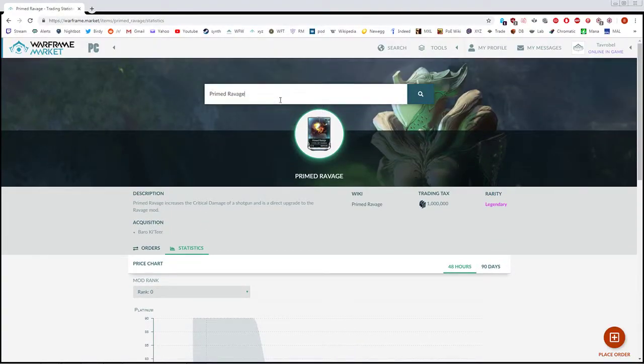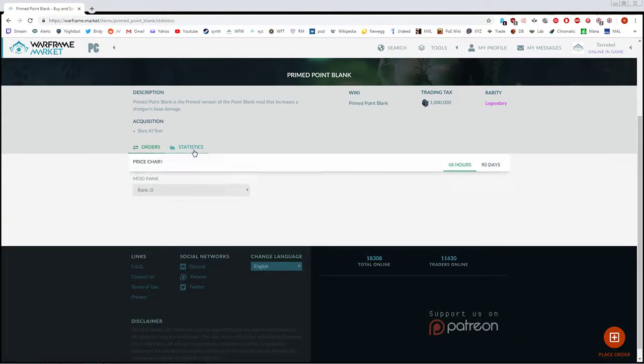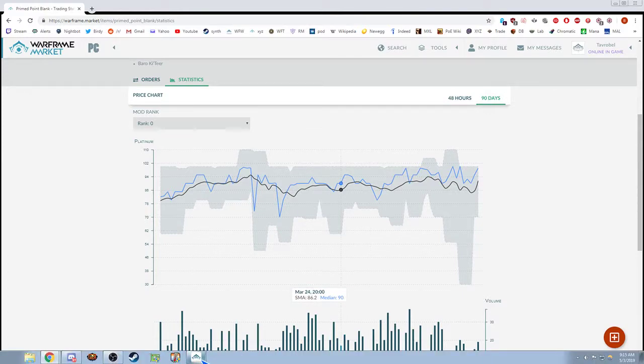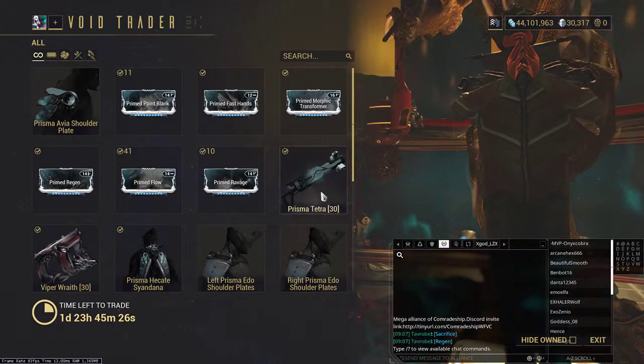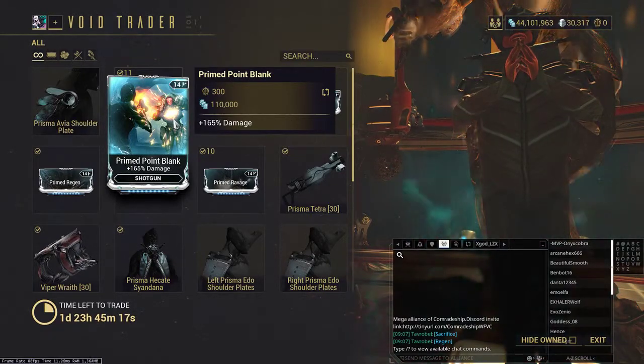Moving on to Prime Point Blank. It was reasonably good to sell — it made its way up to close to 100, maybe in the 90s. The last time this item showed up was November 30th, 2018, and it's currently May, so it's been almost 6 months since it showed up and the price got up to 100. This is an alright buy. If you want to buy a bunch to resell it's not the worst thing in the world, though I didn't manage to sell any of mine and got punished for not keeping track.